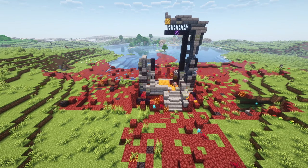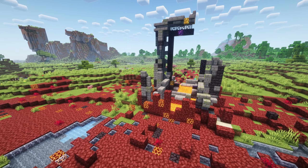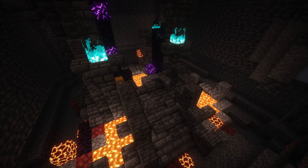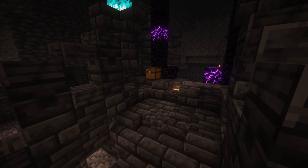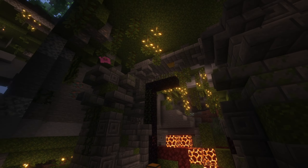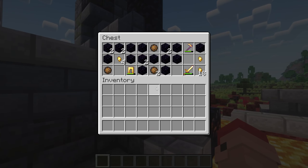Legend says that many piglins invaded the overworld. You can now find ruins caused by the war with an interesting look. There are also many new portal underground variants — you can find a deepslate, a lush cave, and a dripstone cave portal. There are now even larger ruined portals in the overworld, offering much more and better loot.